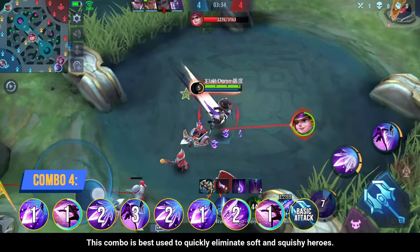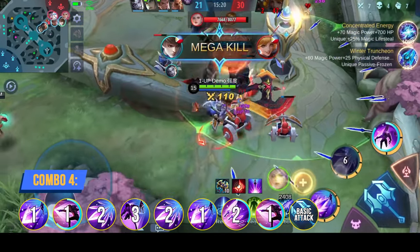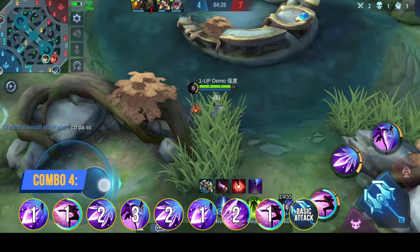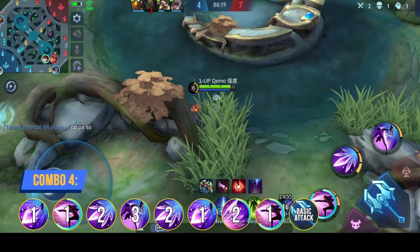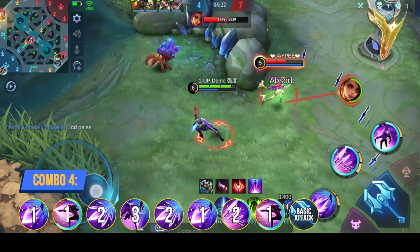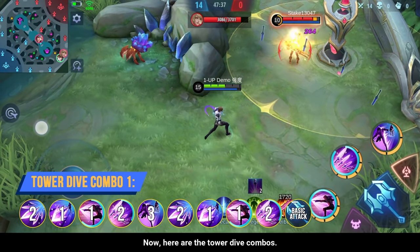This combo is best used to quickly eliminate soft and squishy heroes. Now here are the tower dive combos.